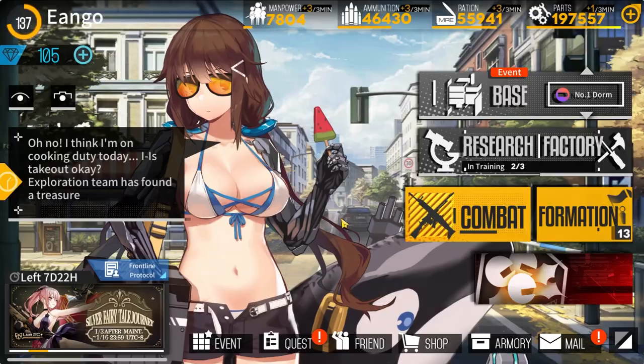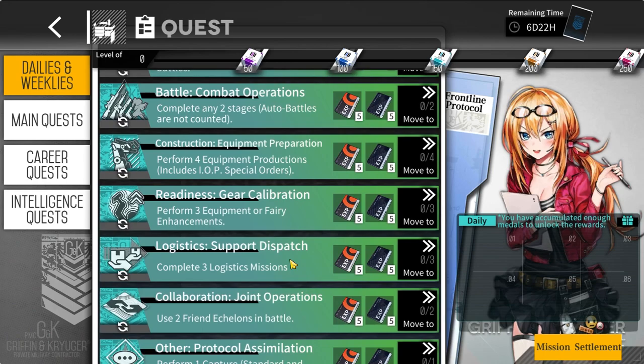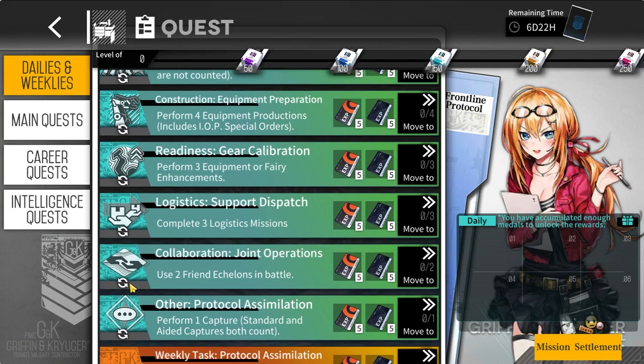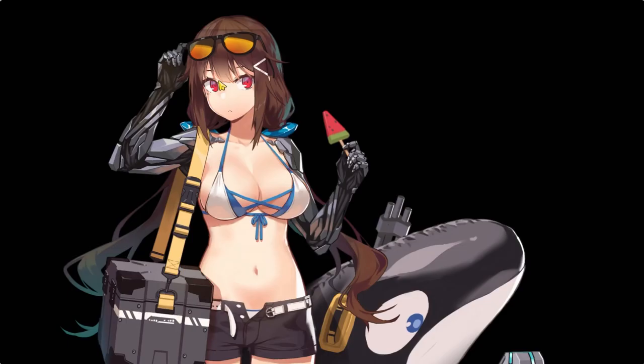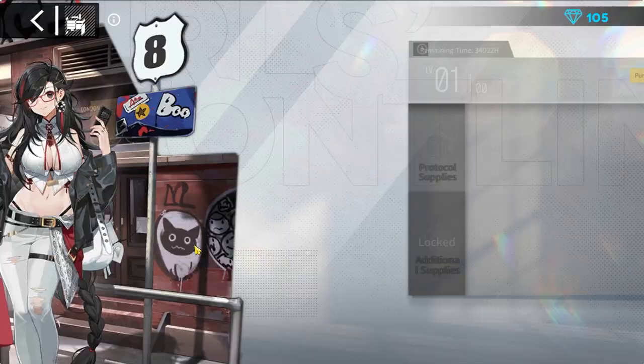Last in priority are the daily tasks in the quests tab, which are randomly generated every day and usually pretty easy. If you don't like one, you can request a new one. Completing these tasks gives daily rewards and also contributes to your battle pass level, now called Frontline Protocol. This is a pretty standard anime mobile game battle pass.